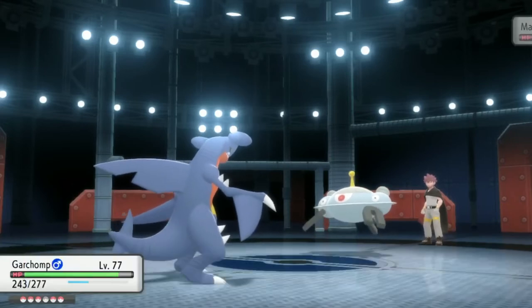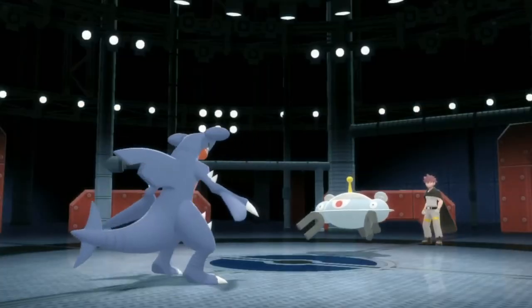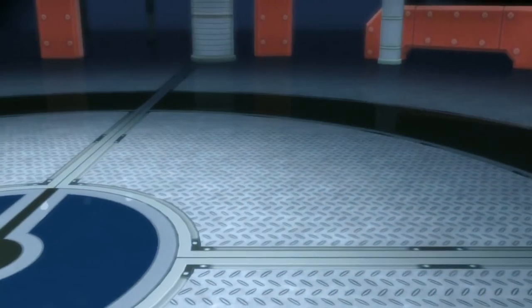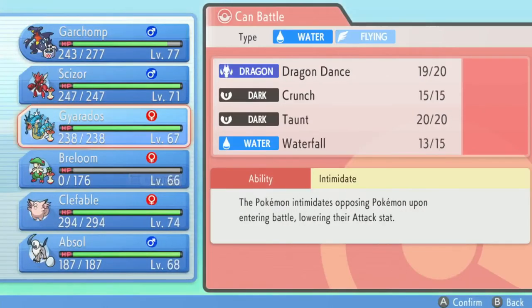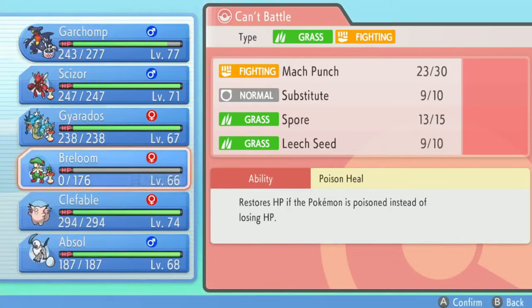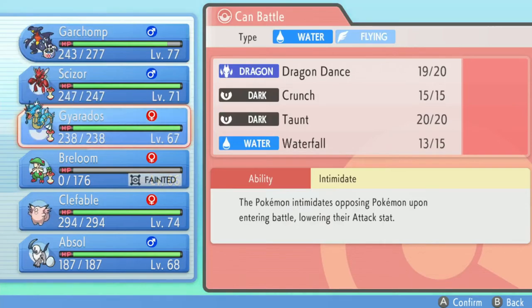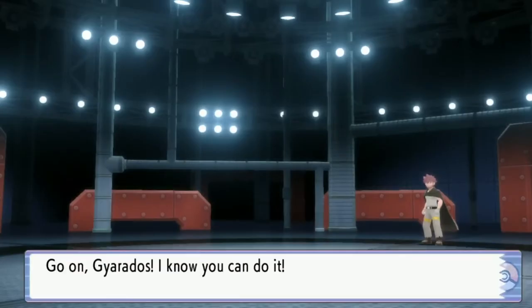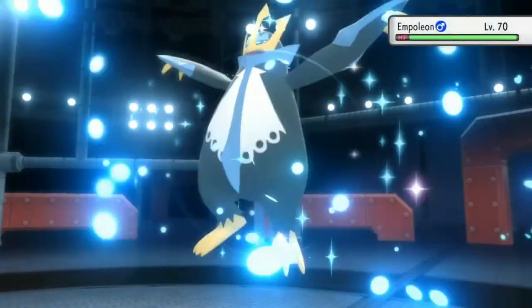I think Garchomp can make up for it. We're using Crunch since Magnezone is levitating. He didn't heal it — that's weird. I feel like he's gonna bring out Empoleon next, and I don't really have anything for that. Our Flamethrower isn't gonna do much. He might have Ice Beam too, which could threaten Gyarados. I don't know how tough Empoleon is gonna be, but I'm scared.